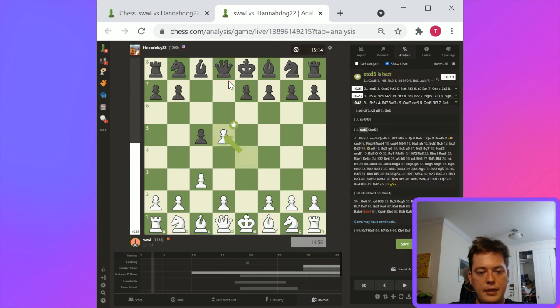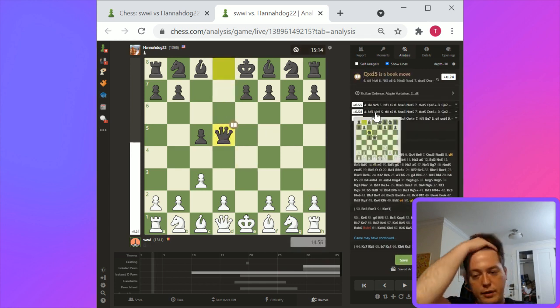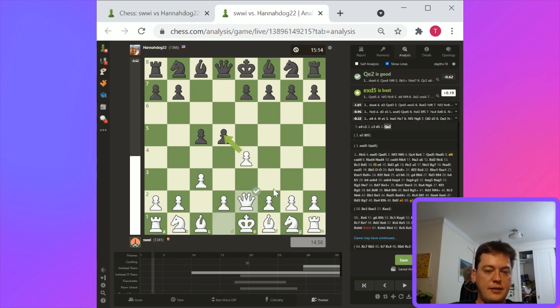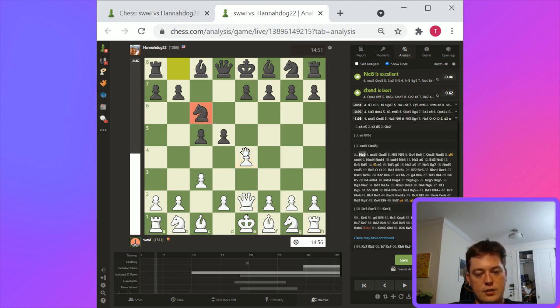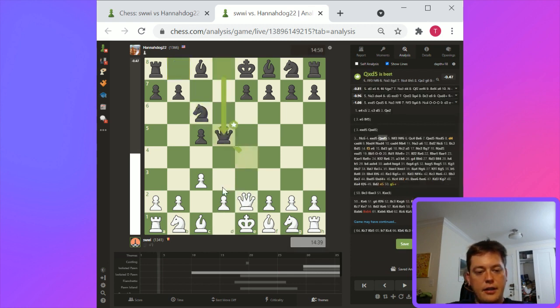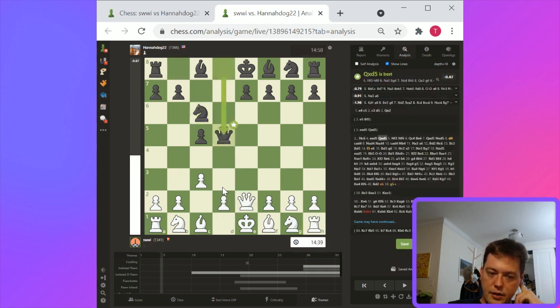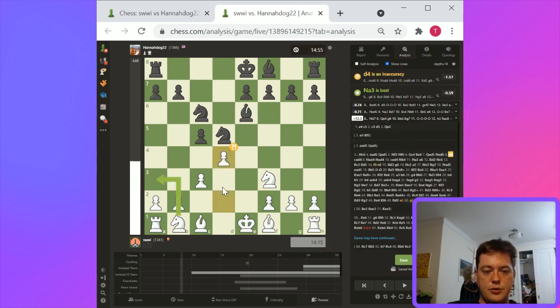D4 is good, knight f3 is good. Overall white is going to be in relatively good shape — there's no developmental disadvantage. Queen e2 is a non-developing move that blocks off this bishop's development and potentially this knight's development. So black is already showing a big positive after queen e2. Pretty much anything is going to be good for black — black now has this developmental advantage. This knight got out while white was busy moving his queen. Ideas like d3 could be good. By this point, this developmental advantage has gotten black a solid lead — there's not much white can really do.